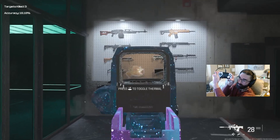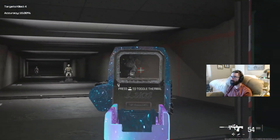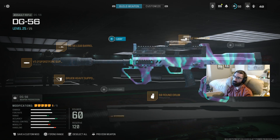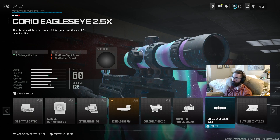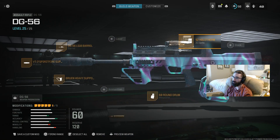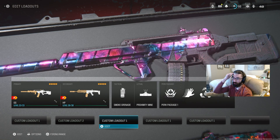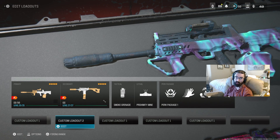I'm doing zero recoil control and this thing almost re-centers itself — anybody should be able to control that. If you don't like the Holotherm, other optics I'd recommend are the Choreo Eagle's Eye, which a lot of people are running and is shaping up to be meta, or the MK3 Blue Dot if you don't like zoomed optics. So to summarize: the absolute meta shaping up is either the DG-56 for usability and ease of use, the DM-56 for cracked players, or a one-shot sniper paired with your SMG of choice. The WSP Swarm is shaping up to be best in class for SMGs.